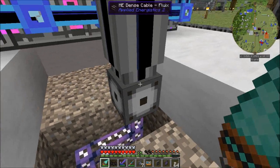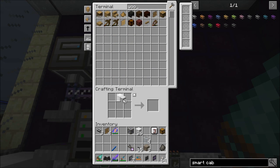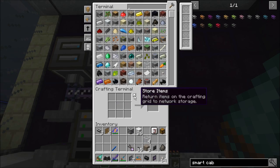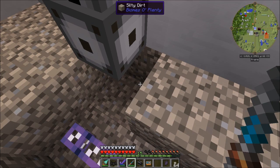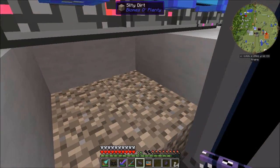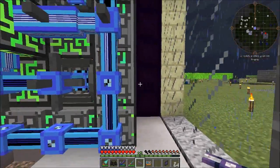All I have to do is put — I'm going to actually need one more piece of this cable. Do I have enough wool? Yes, I have just enough. Redstone, glowstone. Dense cable. Because remember, the glass cable can carry 8 channels and the dense cable can carry 32. So this line can have 8 of these tunnels on it. If I put another line going off that way it can have 8 channels, another line this way 8 channels, another one that way 8 channels. That's our 32 P2P buses, each of which can carry 32 lines.